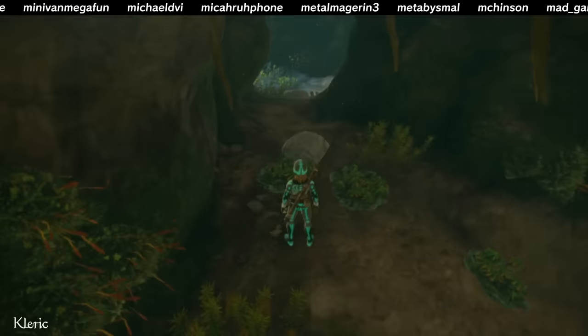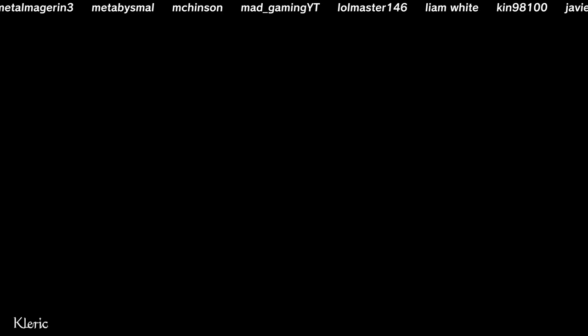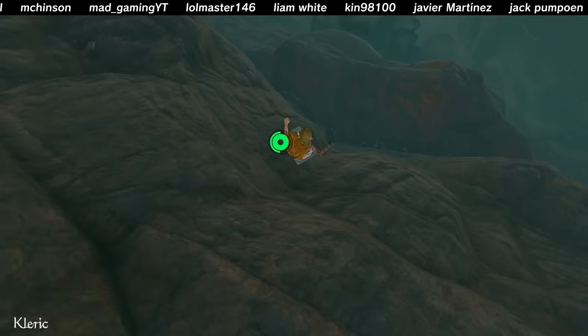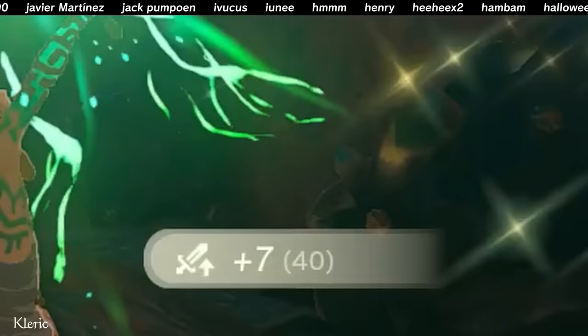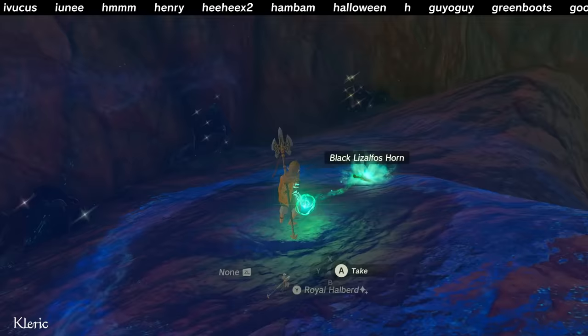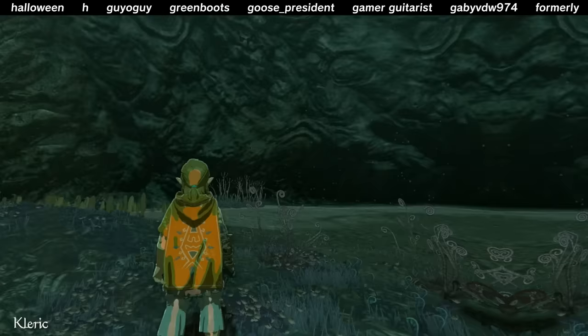Now we need a tool for breaking ore deposits. What do you do, just look for a rock and fuse it to whatever's available? Stop it, James. Go finish your homework. Ore deposits can be broken in one hit simply with lots of attack power, even if the weapon isn't blunt. It takes 25 or more attack power for a two-handed weapon, 40 or more for a one-handed weapon, and 53 or more for a spear. Spears are faster, but they're stabby, so they're not great for getting multiple ore veins in one swing.